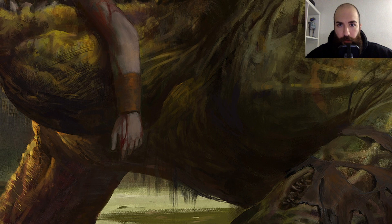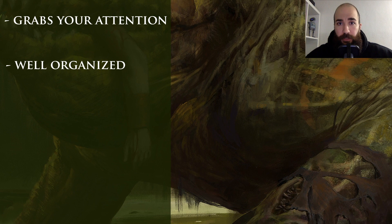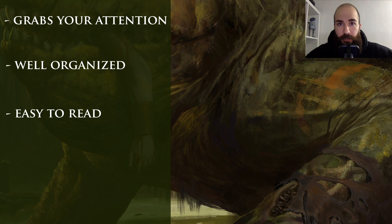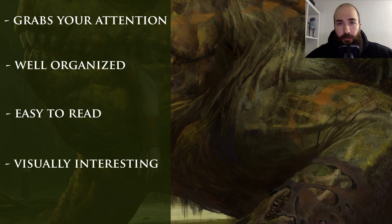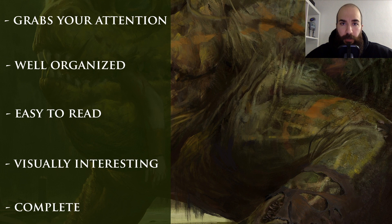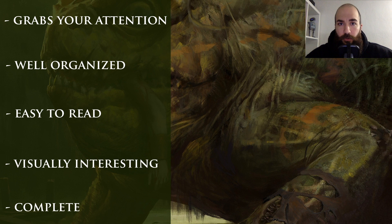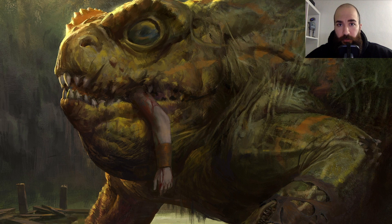So what makes a good primer? A good primer grabs your attention with a short yet catchy abstract. A good primer is well organized with different paragraphs and headlines for different aspects of the deck. A good primer is easy to read and palatable, with step-by-step directions for specific lines. A good primer is visually interesting with some amount of pictures instead of only text — trust me, nobody wants to read your 30-page document. A good primer has all the necessary information without being overwhelming for those who only want to know the basics, but also provides more information for those who want to dive deep into all the ins and outs of the deck.